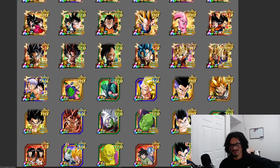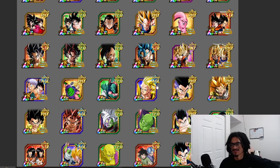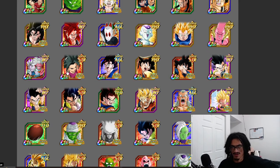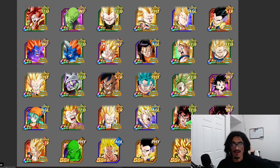We do have the Angel Super Saiyan 3 Goku — I always get that mixed up. We have the Go-trunks. Let's scroll down. Do I have any Go-trunks or some of these other options? With that being said, Tech Super Saiyan 3 Go-trunks — put some respect on his name.